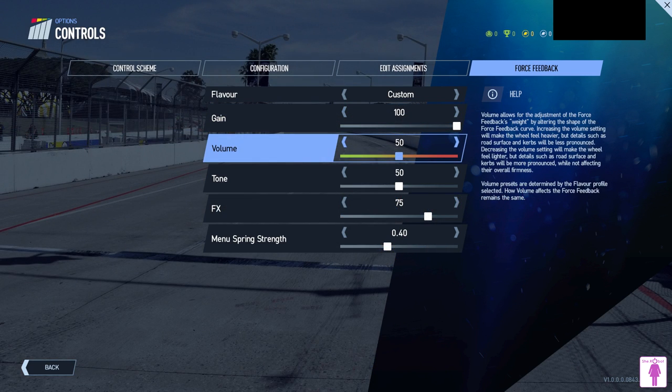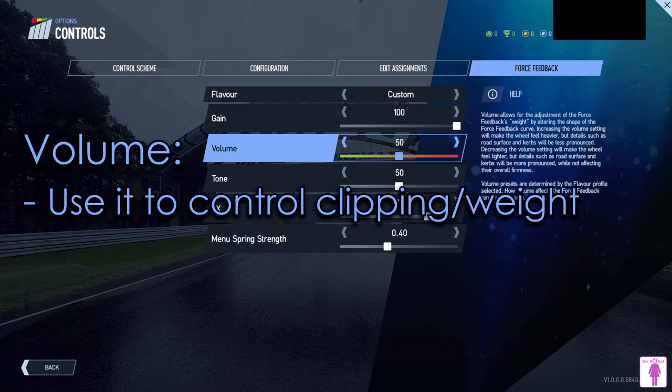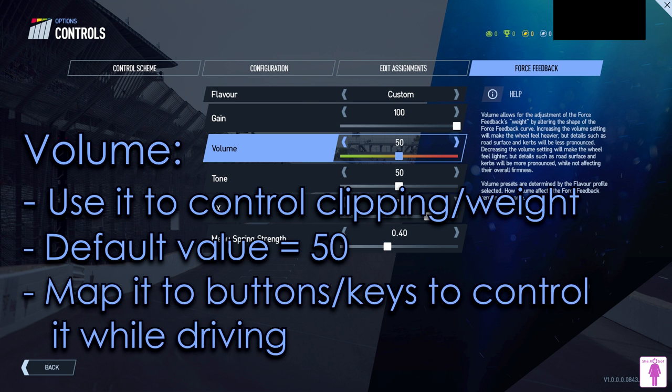Then we have the volume parameter — the internal volume of the effects, or the force feedback level just before the gain parameter. Decrease it if you're getting clipping or want to reduce the general weight of the steering wheel and feel lighter force feedback effects more pronounced. Increase it if you're not having clipping and want a heavier feeling. The default value is 50 and I think it's perfect for most cars while using the T300. Remember, you can map this volume parameter to buttons or keys so you can adjust it while driving.